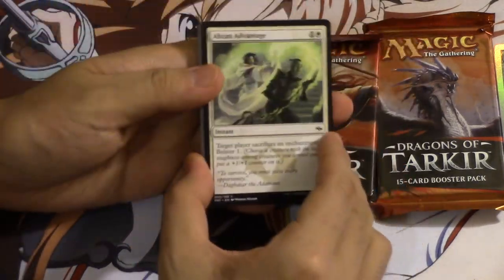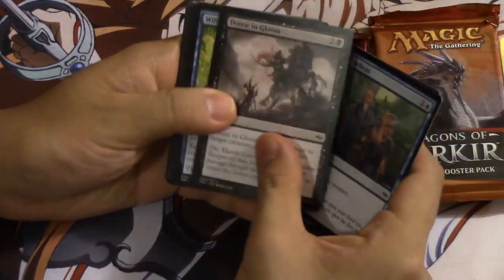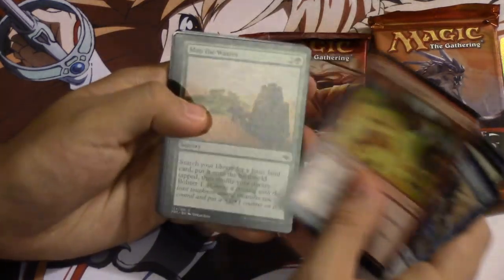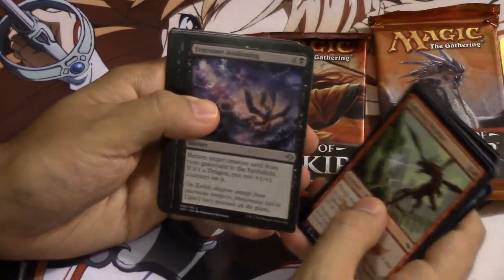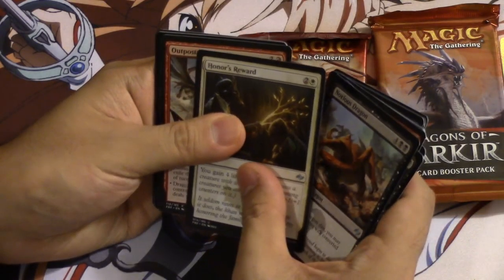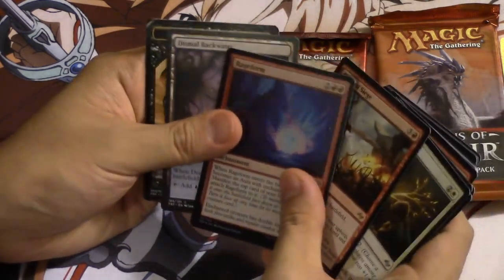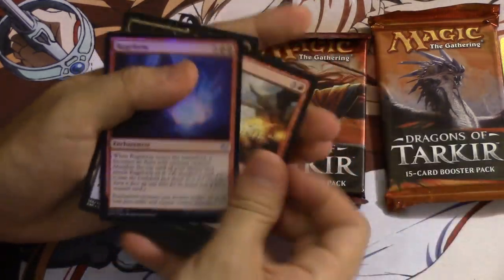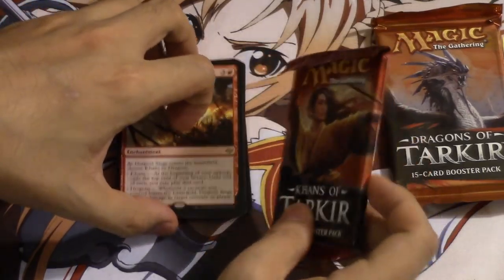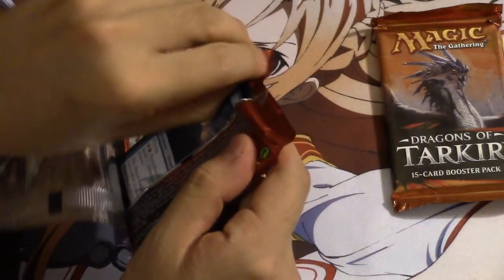I'm pretty sure the people making this are actually somehow connected to Wizards of the Coast. Oh wow, we have a foil — it is red. We are in Fate Reforged. I don't know of any good red cards in Fate Reforged. Doused in Gloom — let me move this down a little lower — and Dragonfire, Lightning Streaker. This card is pretty good.